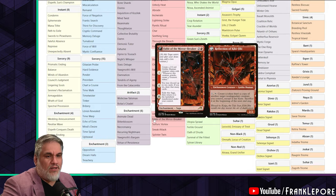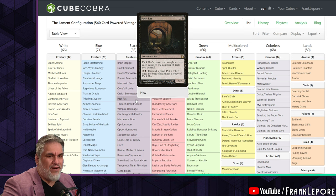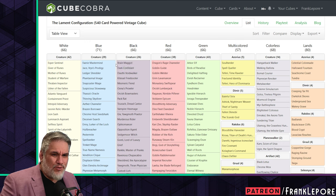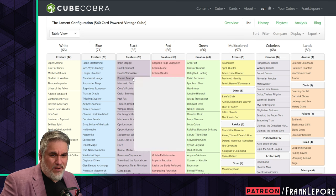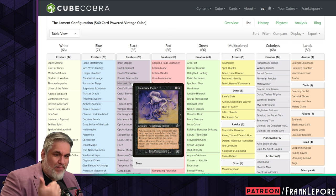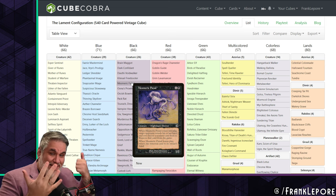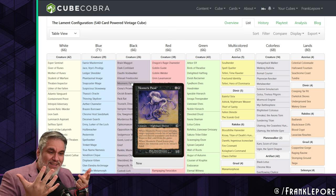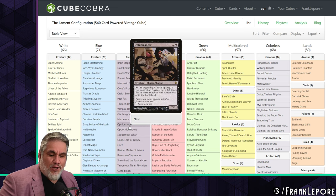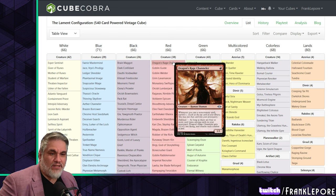I have Necromancy and Recurring Nightmare. I have Virtue of Persistence, and no Bargain because of storm. I took out some cards that have outlived their usefulness like Pack Rat, and I also don't have the same redundancy — Brain Maggot, Kitesail Freebooter, Mesmeric Fiend, Duress, Thoughtseize, Inquisition, Tourach — there's just so much discard that I feel like you're diluting what your black decks can do by including so much redundancy.